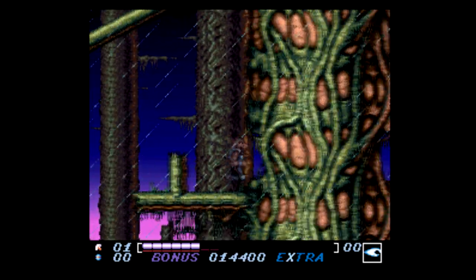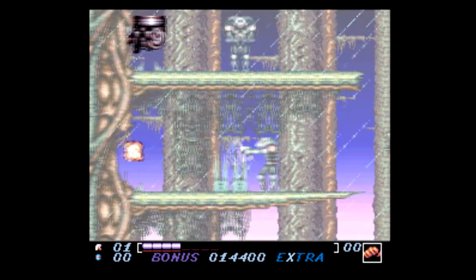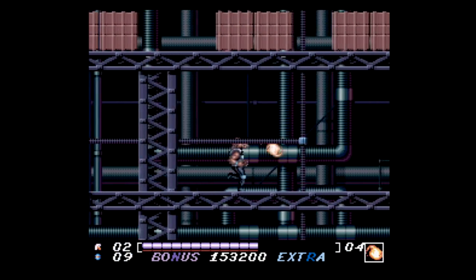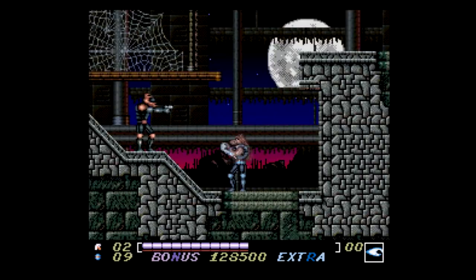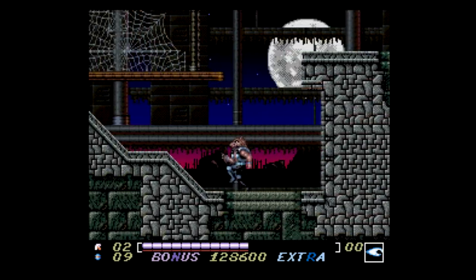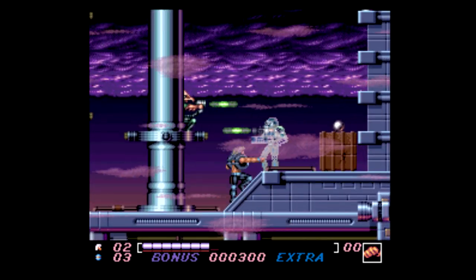If you take too much damage, you revert back to your human form and are left with just a fist attack, just like in First Samurai. There's other stuff here too, like collecting letters in the words EXTRA and BONUS. Extra gets you an extra life, and bonus gives you another 20,000 points. Whoop-de-doo. These letters are usually hidden within every level behind cheap tricks like false walls that could be absolutely anywhere, and while there's no time limit, I didn't feel any real incentive to go looking for them.